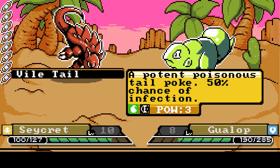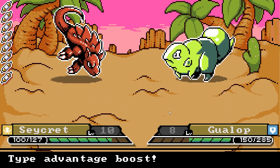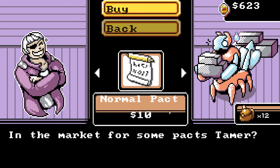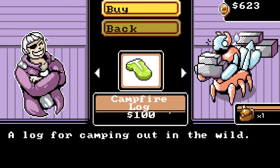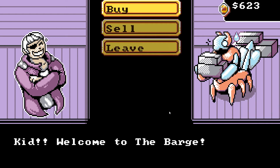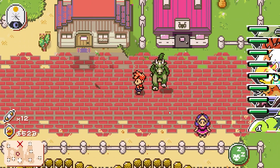As we go through the world we are able to find shops, camps, and allies on our journey. The shops allow us to buy items such as packs, potions, camps, and other items. The packs are what allow us to capture monsters, while the camps are used to rest and heal our monsters. We gain this cash by defeating monsters, finding loot, or by completing objectives.